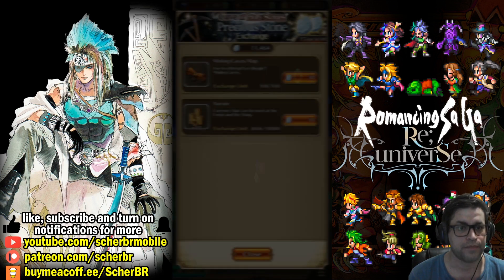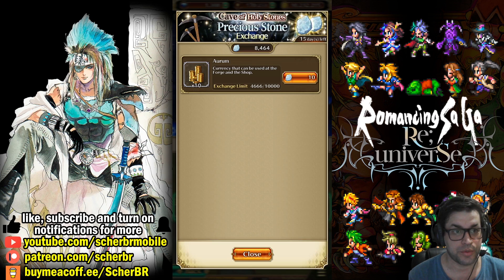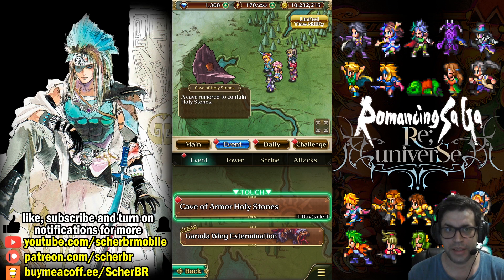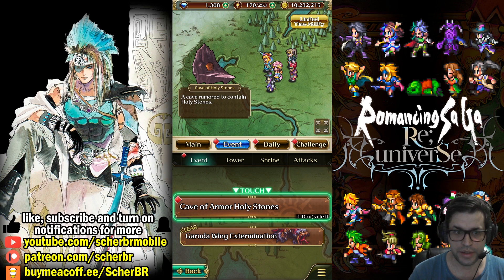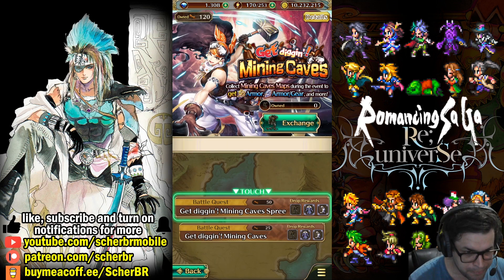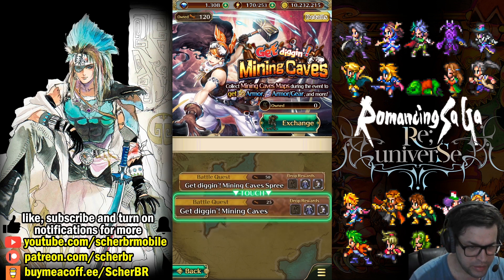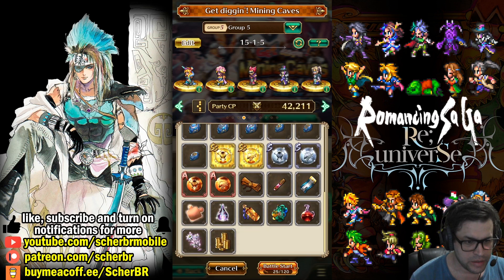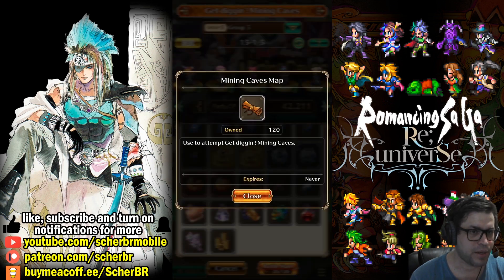Let's see if it refreshes or not. No, it doesn't refresh. So we got 100, but we can get a little more by logging. What you can actually do is just get those 100 there, go to Challenge, and you can run this new spree. It's interesting because it has two different stages. You can even drop the Mining Caves map again.